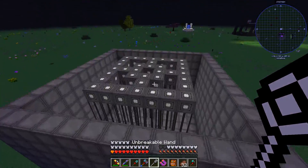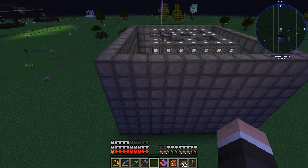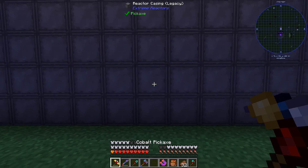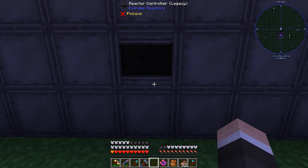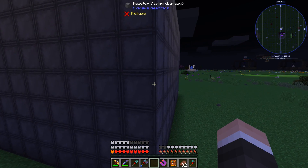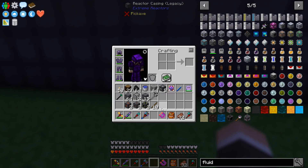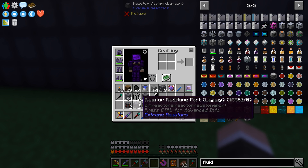Boom — all done! Look at that. Now we gotta figure out where to put the controller and all that jazz — I think the controller will go right there. I went ahead and built everything for a brand new complete reactor so we can get this one online before we take the other one offline, because we just don't want to risk running out of power.